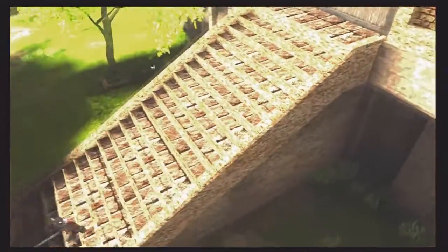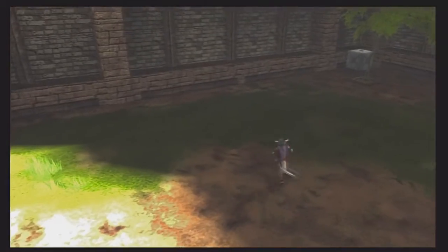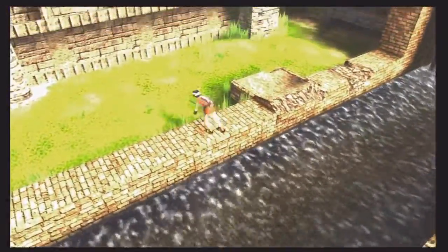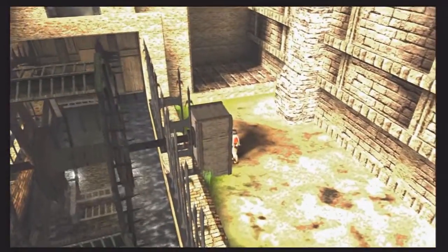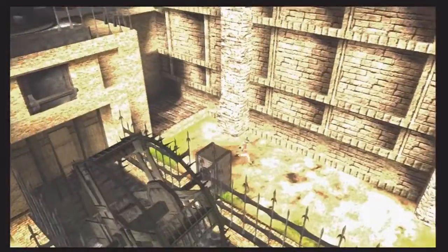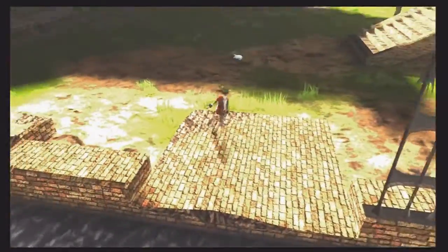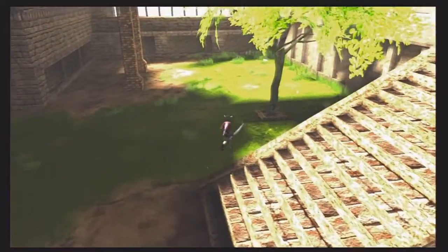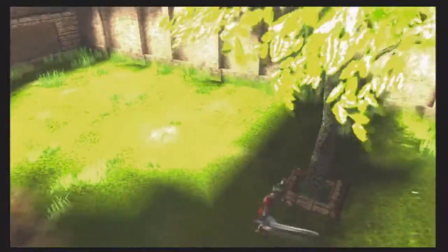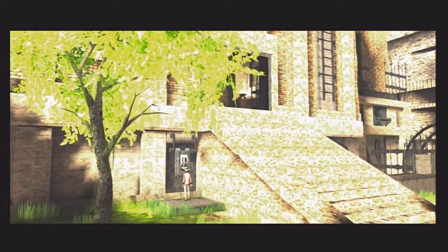Oh yeah, this is another super crazy - I can't speak today - extremely hard thing to do here. If I didn't get up there it would have been bad. Now wait a minute, I don't want that off yet. I think there's a switch to be pulled over here - yeah, right there it is, hiding behind the tree. Yay, now she can come in here.